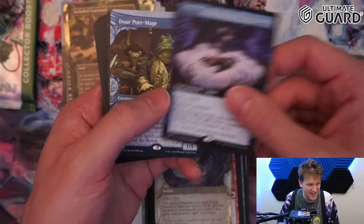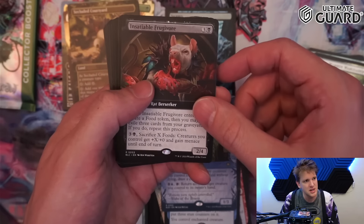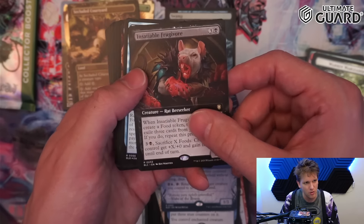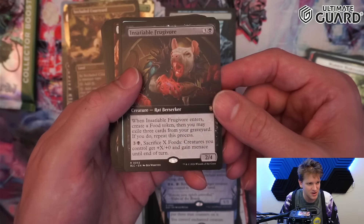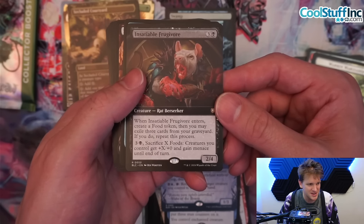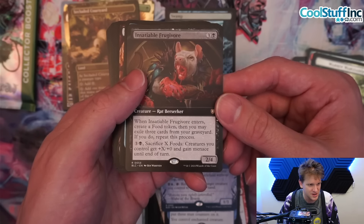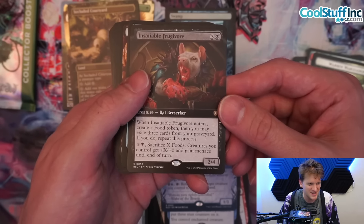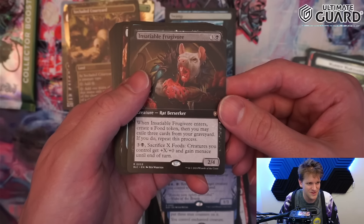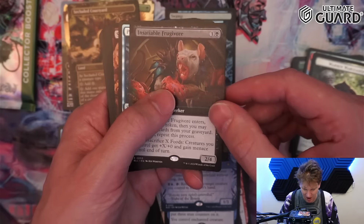Enemy race foil — Dawn's Truce. This card is good, it's like Heroic Intervention in white, which is kind of nuts, and another amazing art. Kidnap, Door Port Mage, Insatiable Frugivore — when it enters create a food, then you may exile three cards, repeat this process. You can exile a big graveyard to make a lot of food, sacrifice X food, creatures get plus X plus seven, menace. Very mana intensive — I wonder if I'd even play it in a food deck like Frodo and Sam.